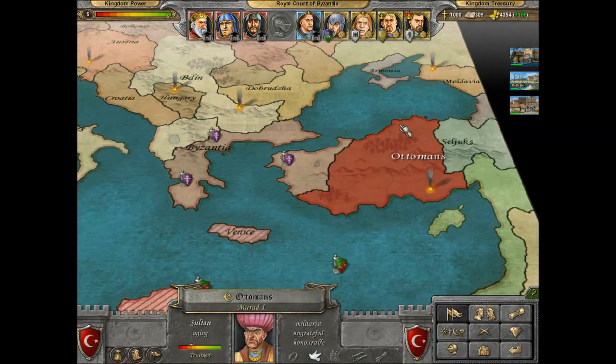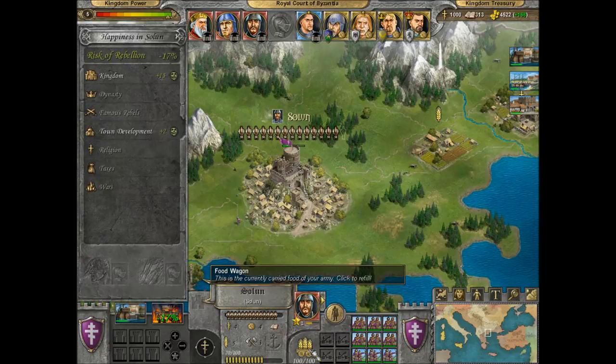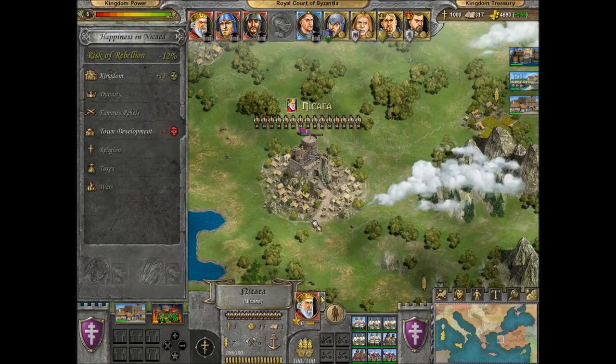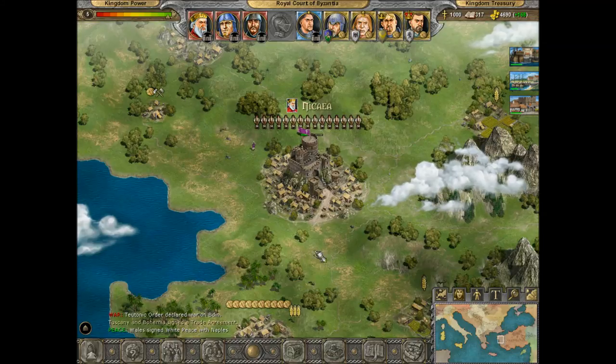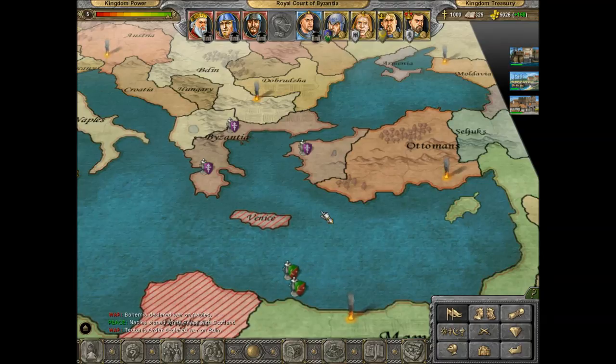I think we're going to have a crack at the Ottomans, who destroyed our vassal — I totally forgot Trezibond was there and the Ottomans have destroyed it. So I think what we'll do is call it a day and we'll pick this up next time when we launch our campaign against the Ottomans. Thank you for watching, Subjects of Funk.